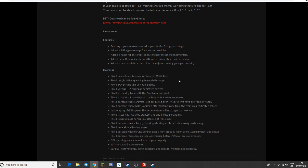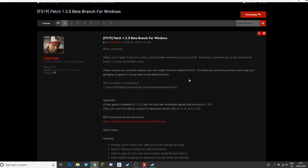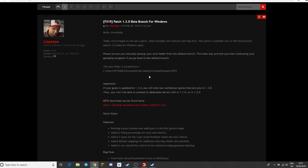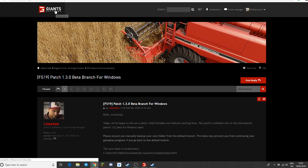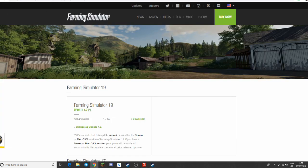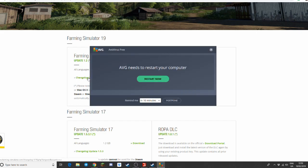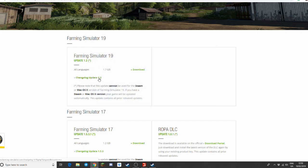These could change when the full update comes out. I'll keep an eye out for that. When it does come available it'll download automatically if you're on Steam, and it'll also become available on the Giants website. If you go to Farming Simulator and click Updates up here, it brings you to this menu — the 1.2 update is here and you can download it. The 1.3.0 update will become available here once it's ready.